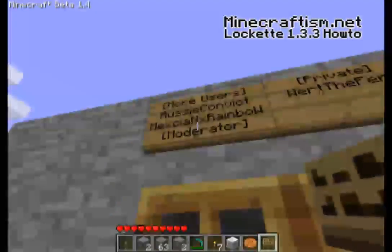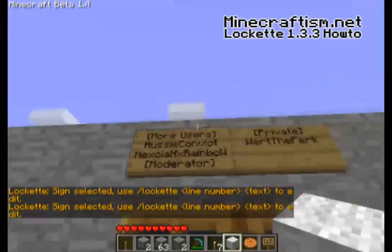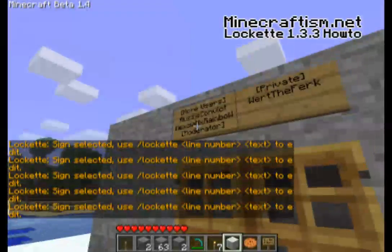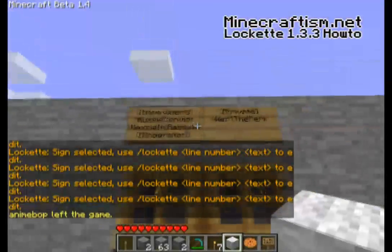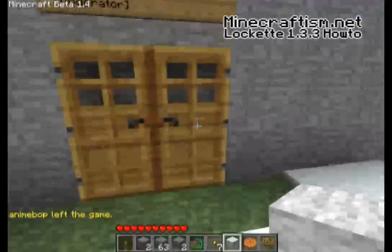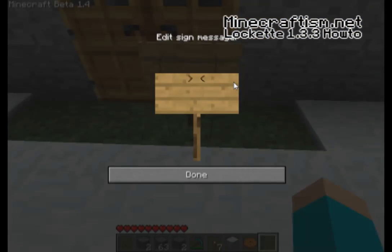The same thing goes for doors. As you can see there we've got 'WurtTheFurc' — you can do sign editing by right-clicking on the sign and the LockIt line editor comes up. It's been added nicely into the mod so if you do happen to have a block in your hand it will return to your inventory. Once you've got your doors up, simply click on one of the doors and both of them will open. You can put the signs above or on the ground in front.